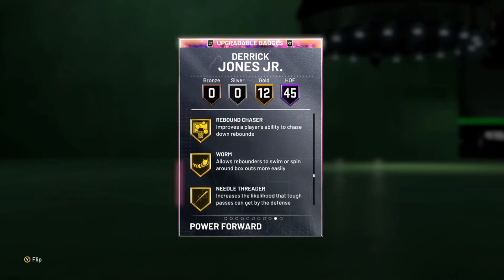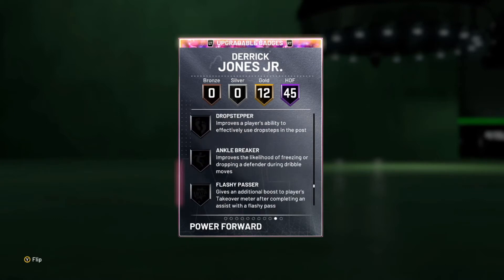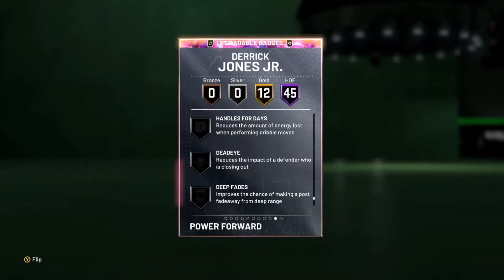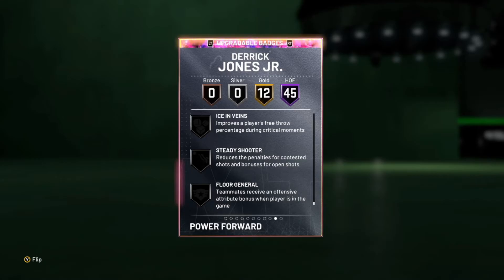He also comes with pickpocket, box, rebound chaser, and worms for interior badges, plus stop and go, tight handles, and brick wall. He definitely needs ankle breaker, dimer, rim protector, handles for days, dead eye, and flex release — those are the six badges this card definitely needs. Also blinders if you're on next gen. Besides that, he looks very, very good on both ends of the court.